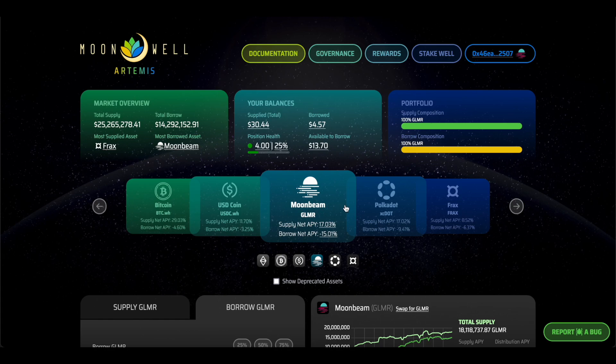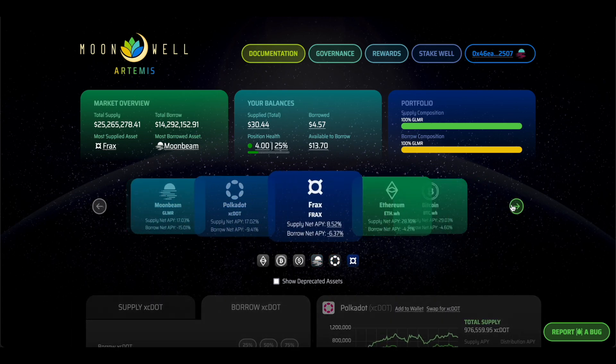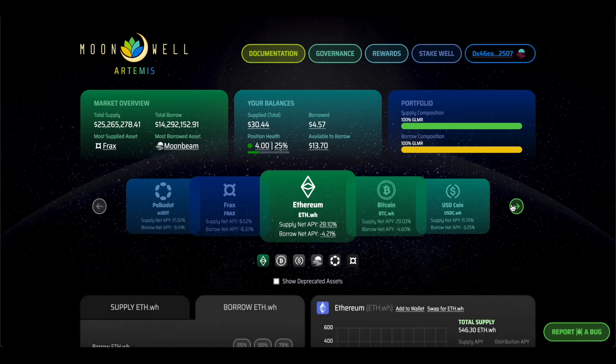Currently, there are six available assets to stake: GLMR, Bitcoin, Ethereum, xcDOT, USDC, and Frax.